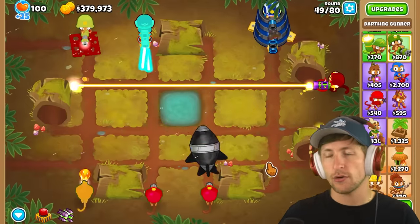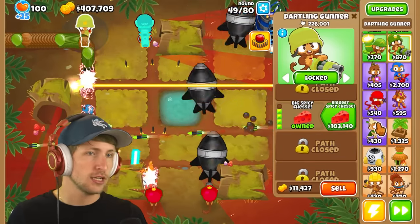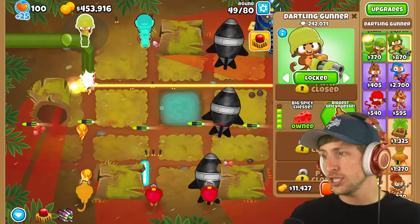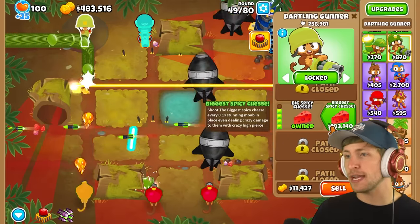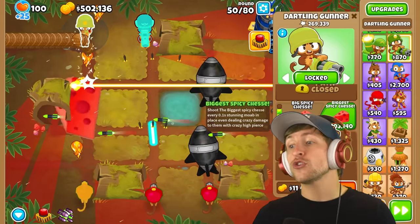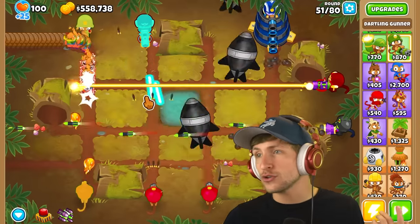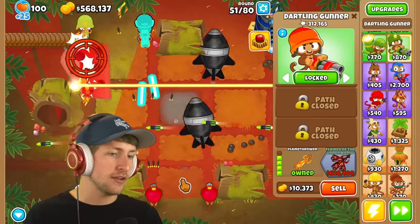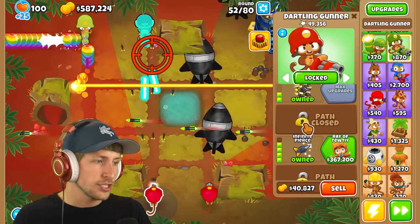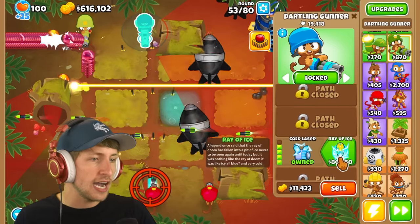I think we've got all of them except for the one really powerful one — we'll get that one last. Are they all T4s? We haven't gotten this one — we can upgrade to big spicy cheese, and that's actually doing really well. The biggest spicy cheese shoots the biggest spicy cheese every 0.1 seconds, stunning MOABs and dealing crazy damage with crazy high pierce. We have 500,000 dollars — can we just start getting the T5s? There's the ray of tutti, the biggest balloon of them all, and the ray of ice. Let's just get the ray of ice.